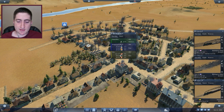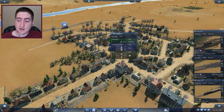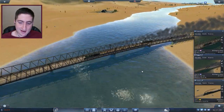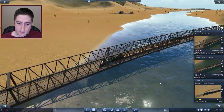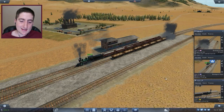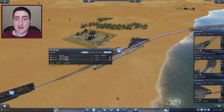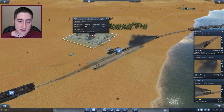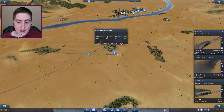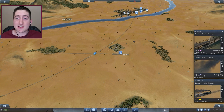Some construction materials have delivered — there is currently 9% usage which is going to be going up quite a bit as the city continues to expand. $397,000 right there, which makes this line close to — actually, it is profitable, so that is fantastic. The construction materials line is already up to 36 production and the stone quarry is up to 80, with an upgrade coming in 7 months. I think this is a good place to end this episode — thank you everyone so much for watching and I'll see you again real soon for another episode of Transport Fever.